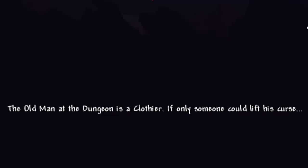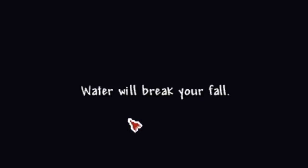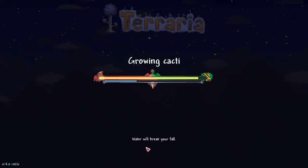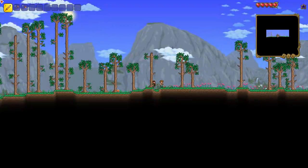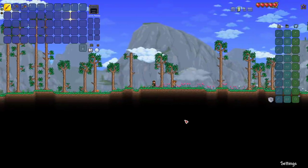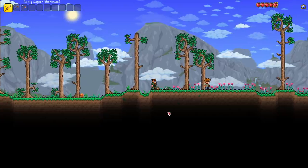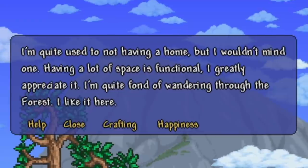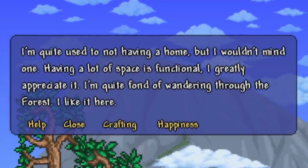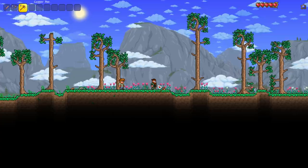We get some tips while loading — 'The Old Man at the dungeon is the Clothier if only someone can lift his curse.' It seems like a new tip appears every time you load into a world. Right off the bat, look how alive the world feels — our character blinks, and the grass moves when we walk on it. The Guide is happy near the forest.